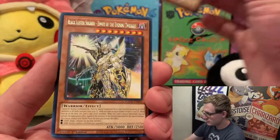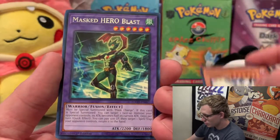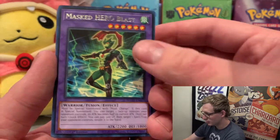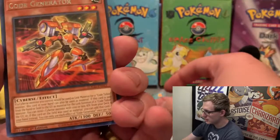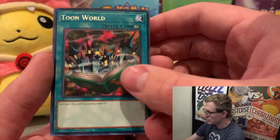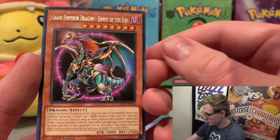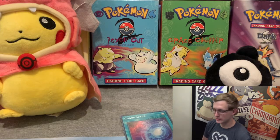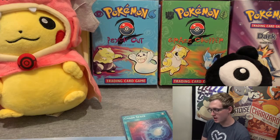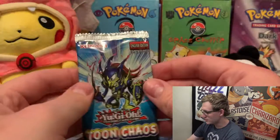Witch of the Black Forest, Black Luster Soldier — another Envoy of the Evening Twilight. We have Masked Hero Blast — uncreative name — and Chaos Space, this one should be worth a couple dollars. Code Generator, Toon World — this is one of the revamp cards they had back in 2003 or so. That's cool. Chaos Emperor Dragon — Envoy of the End. Basically you had to play the Toon World card to play the Toon card. I don't know, you're talking to a novice here, but I really want a shiny card.